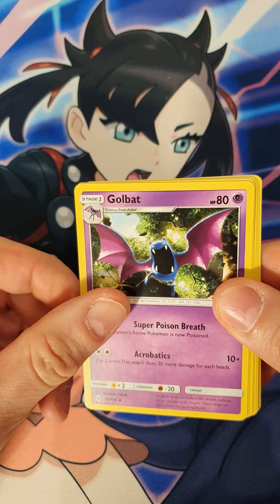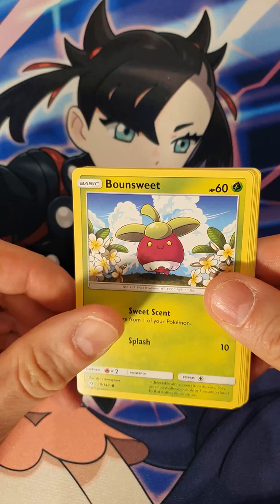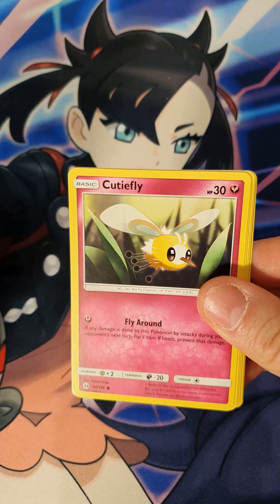So we have got a Lightning Energy card, a Golbat Poison variety, an Alolan Diglett, a Bound Sweet, a Skarmory,